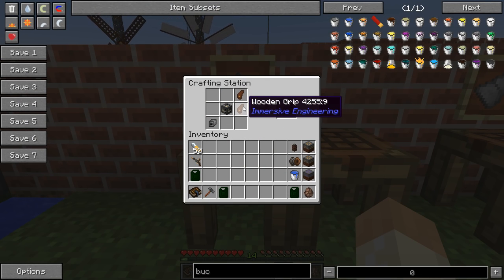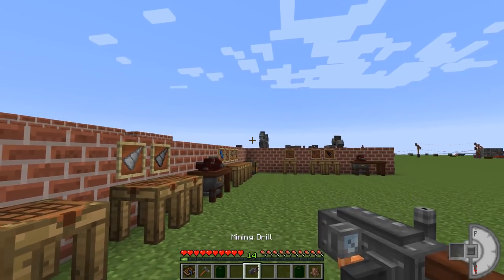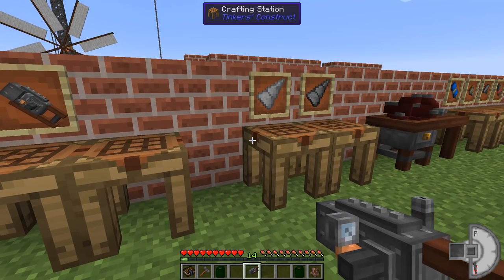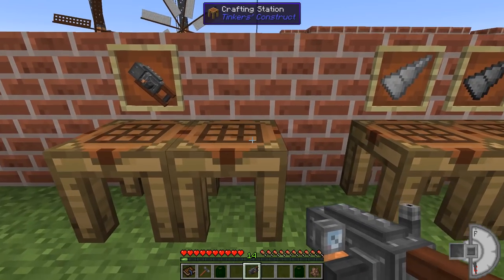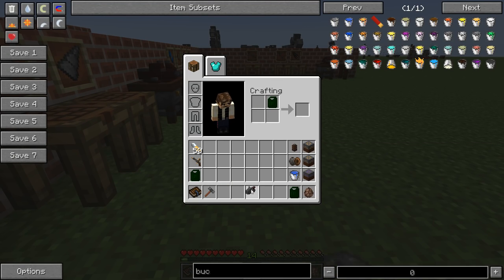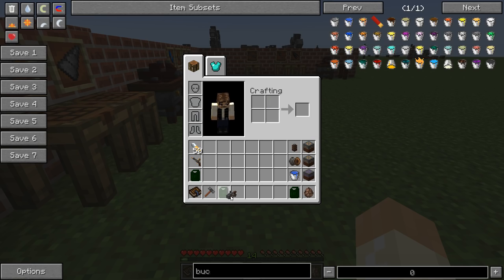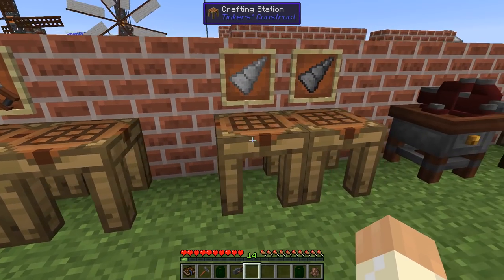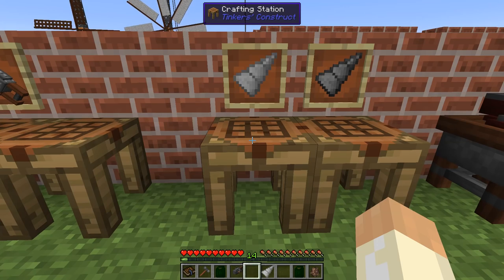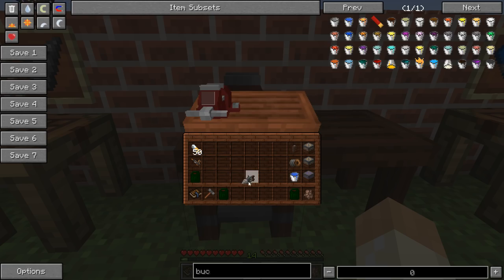The mining drill requires two wooden grips, heavy engineering blocks, and some steel components. Once crafted, you have to equip it and fill the tank — you can use biodiesel for this. Then attach a drill head: for example, the iron drill head made from blocks of iron and iron ingots. Use the engineer's workbench to assemble the parts.